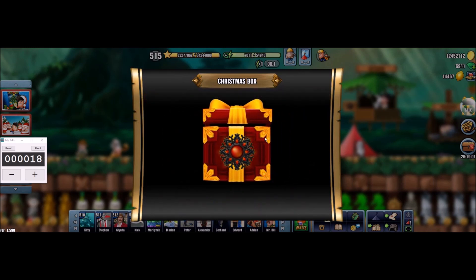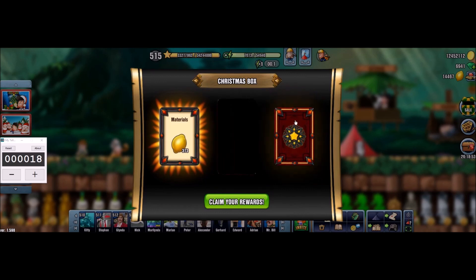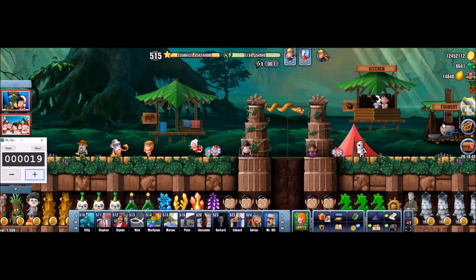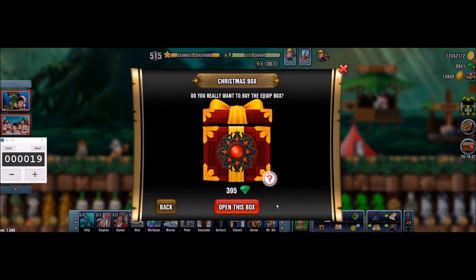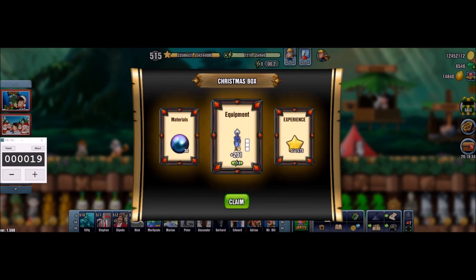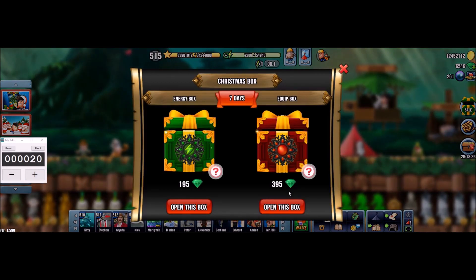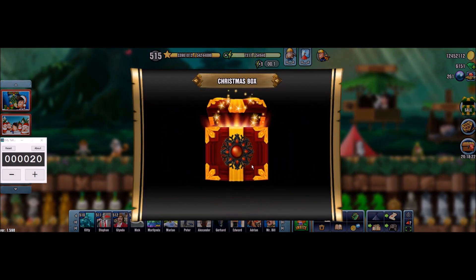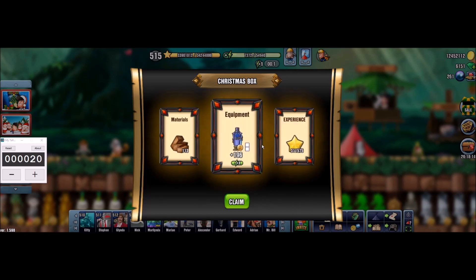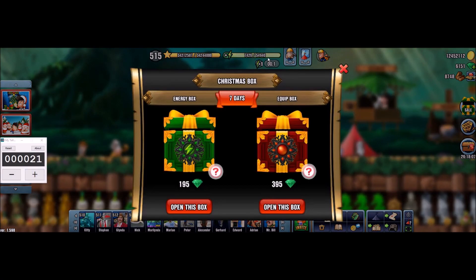Box number 18 — glow on the materials, so again doubled amount of lemons, how nice. The item is regeneration, so that's at least good, and we have some experience. Okay, number 19 — nothing interesting here but at least a regeneration upgrade. Now box number 20 — I will level up within one or two. No glow again, but at least yeah, it is a regeneration, so at least that is good. Now I will level up so I will have to bear with this energy sitting on my bar here.